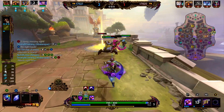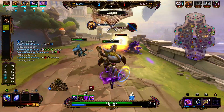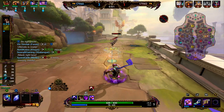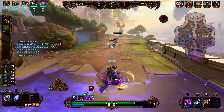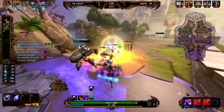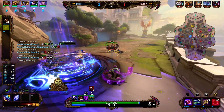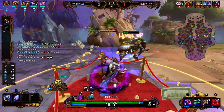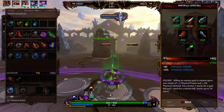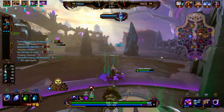Fenrir is here, we're going to try to help out. Fenrir gets the stun, we're landing some branching bolas. Fenrir is able to get the pick. Medusa is nearby but she's pretty weak and just hiding under tower, so we're not going to worry about her. Keep in mind that as we level up our one, it will consume more mana. We're going to back because we have enough money for Devo Gauntlets.